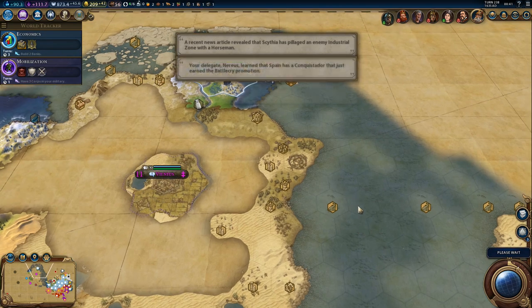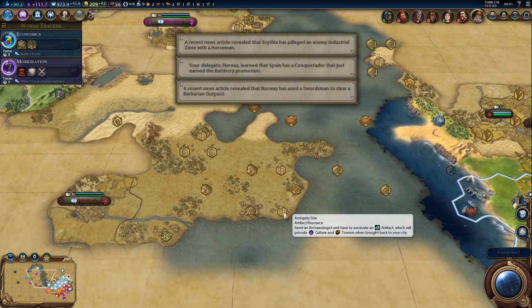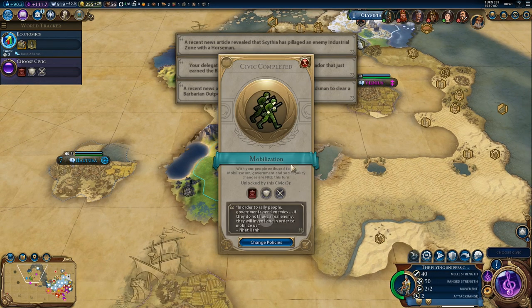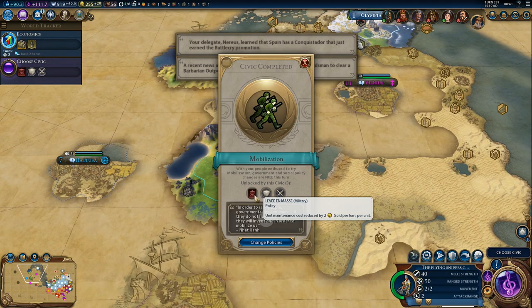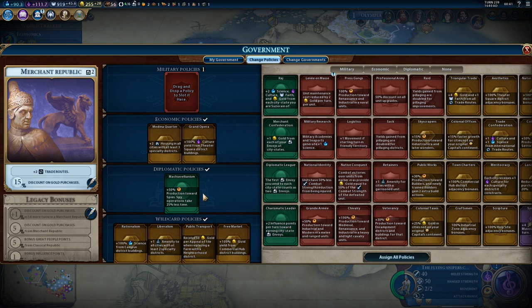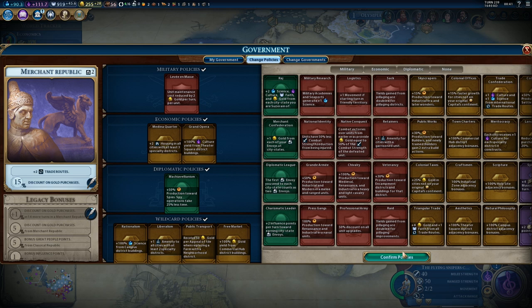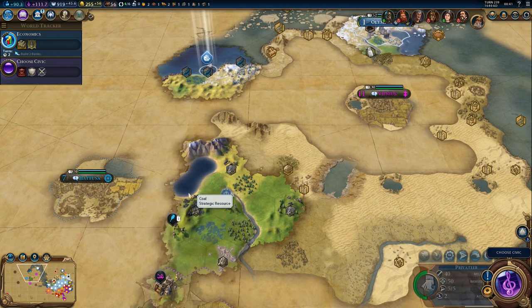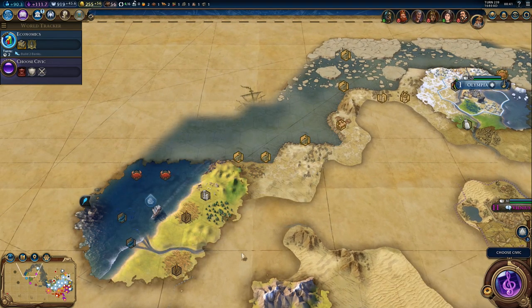Definitely this city location, and the Dead Sea. We finished mobilization — we'll swap the policy because the previous one just became obsolete. That will save us quite a lot of gold, and we can always use gold. Let's keep exploring — there's some coal over here, but we already have coal, and a lot more antiquity sites.